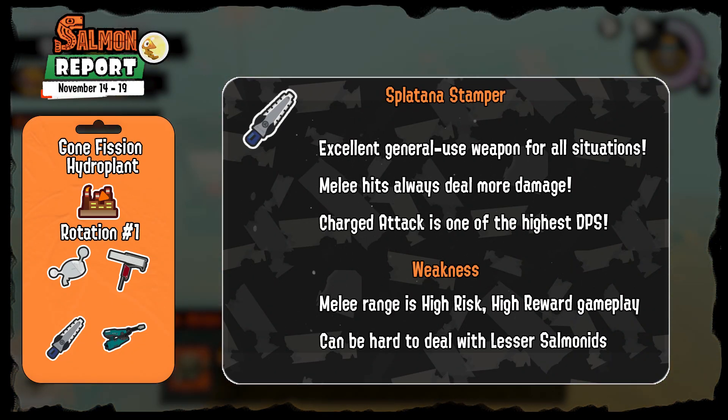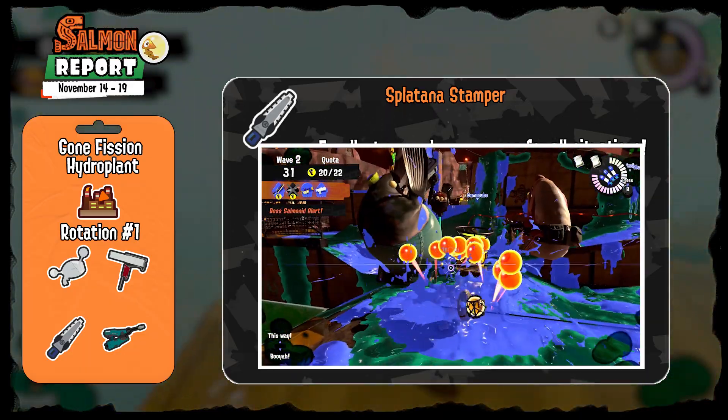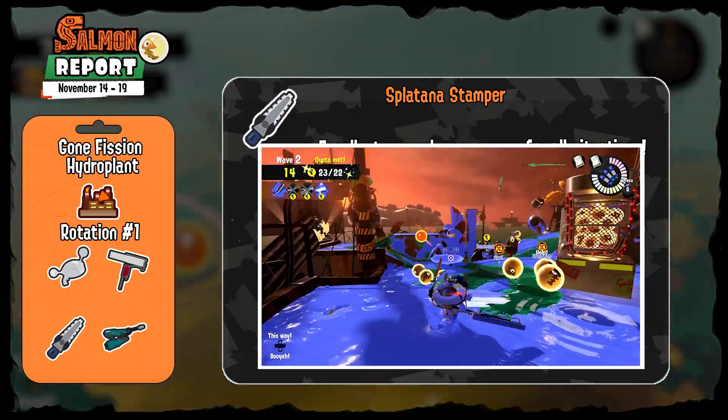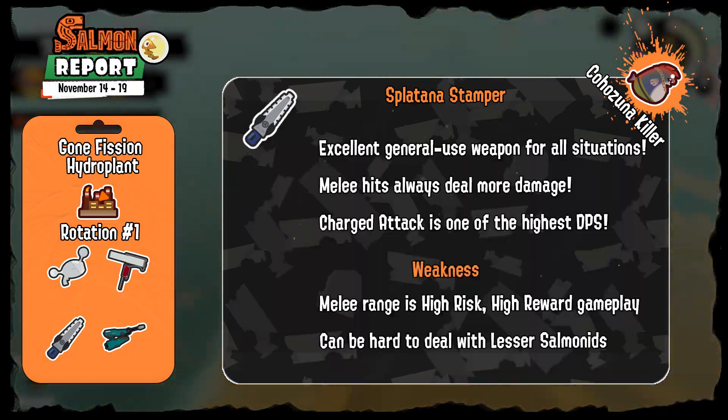The Splatana Stamper is a heavy Splatana added in Splatoon 3, a very unique but incredibly versatile weapon. Splatanas deal increased damage in melee range when your sword connects with enemies, and the Stamper's continuous melee charge attacks are one of the highest DPS in Salmon Run, making it a primary Kohazuna splatter during extra wave. Don't forget your charge attacks also send a shockwave that pierces through targets like a Stinger at long distance. It's a high risk, high reward playstyle as you have to stay close to Salmonids to bring out its strengths.